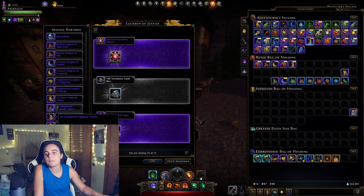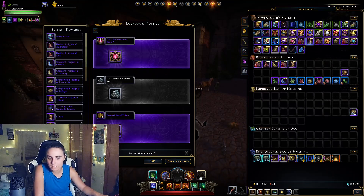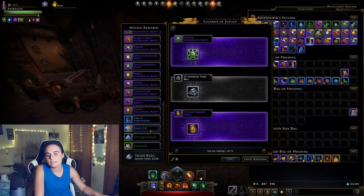190 companion upgrade tokens, 60 mount upgrade tokens, a bunch of seven epic insignias and 33 Alexandrites. And then there's the part you can't see — I'll move it over — 3,550 trade bars. I don't know if I got the jackpot on any of these because I wasn't watching. I saw 25, 50, and 75, maybe a hundred showed up once, and there's a hundred. I did not get the expensive, rare trade bars.